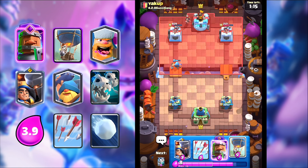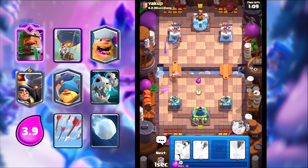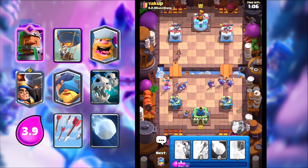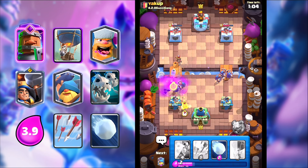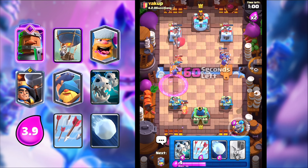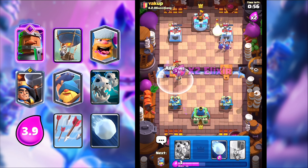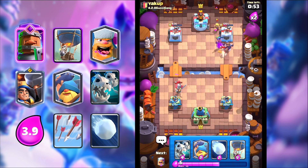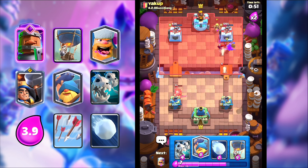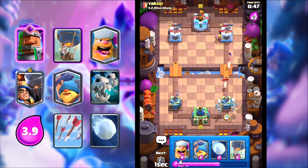Fisherman is a super underrated card if you know how to use it. Learn how to play Fisherman — if you know how to use it, it is incredibly versatile in so many situations. I'm going to Arrows on the Little Prince — should kill it and basically kill the Guardian. We'll take like two shots. I can go Skelly Dragons again, just like we did last time to counter that.